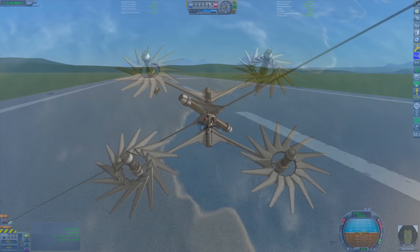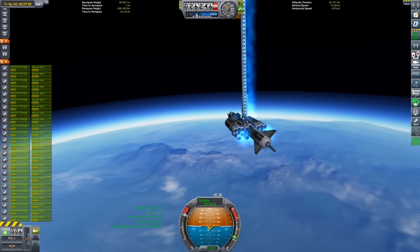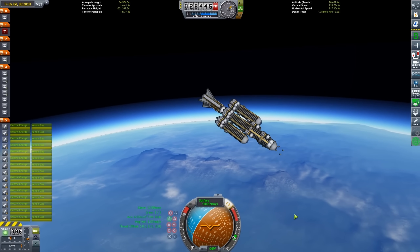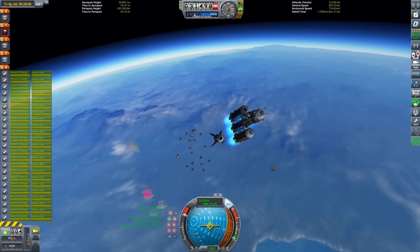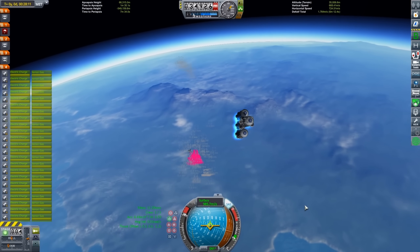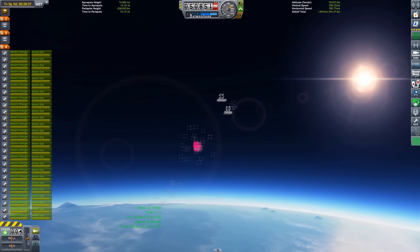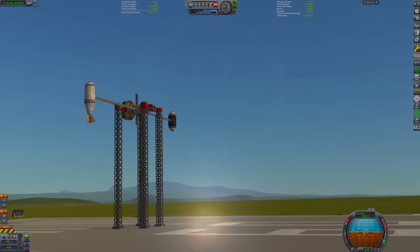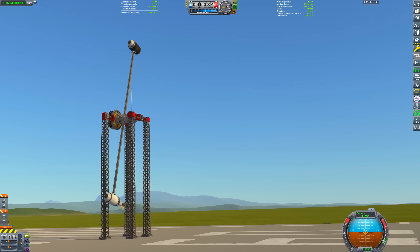I've built spin launchers in the past, but they've all suffered from the same problem: rapid disassembly. Releasing the incredible internal forces in the spin launcher just does not end well. If we want to reuse this system around our populated space colony, we need something a little less catastrophic. One way we can improve the chances of our spin launcher working is to eject a counterweight at the same time as the payload. By doing this, we can balance the forces out, which will hopefully keep everything intact.